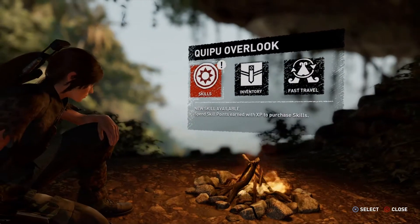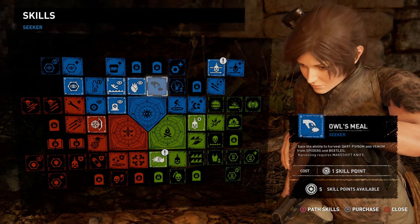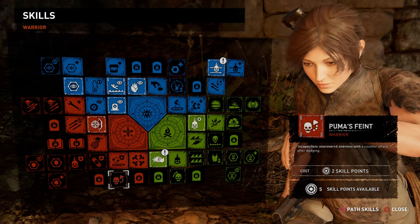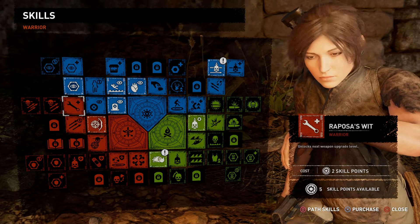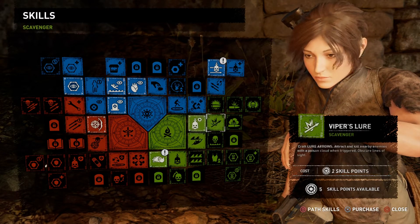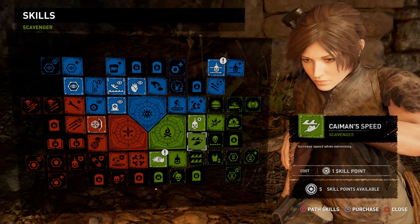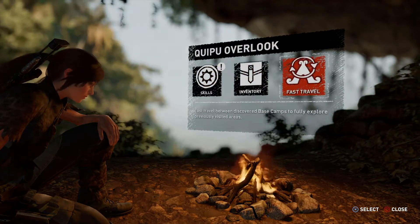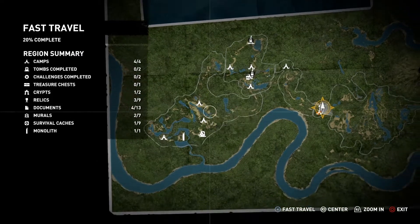Alright guys, let me just quickly look at my skills. I feel like I'm going to upgrade some skills here - five skill points available. I hope Jonah's alright. The red is warrior skill, so I don't know if I'm able to unlock the next weapon upgrade level. I'm going to do some homework on the upgrades - check what the most important ones to upgrade first are and explain that to you guys. And there's my fast travel points - that's what I wanted to get. Now I can jump across to all these fast travel points.